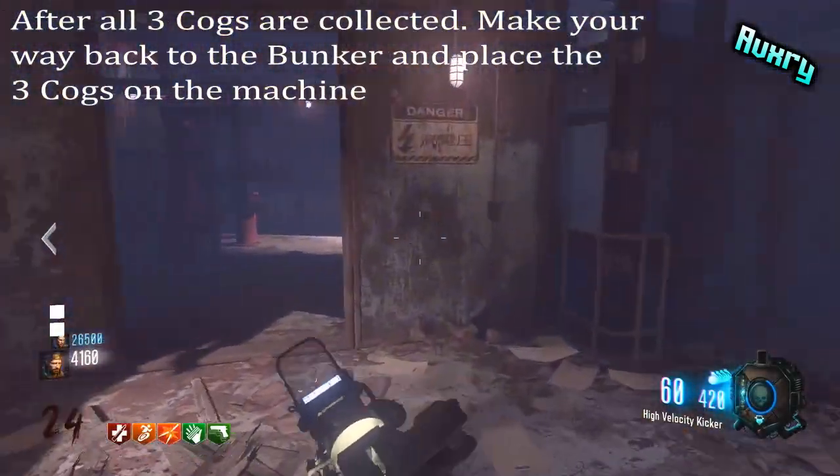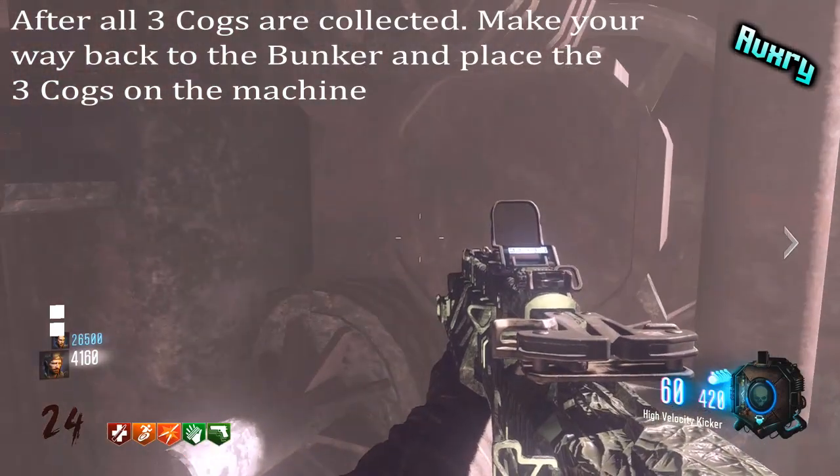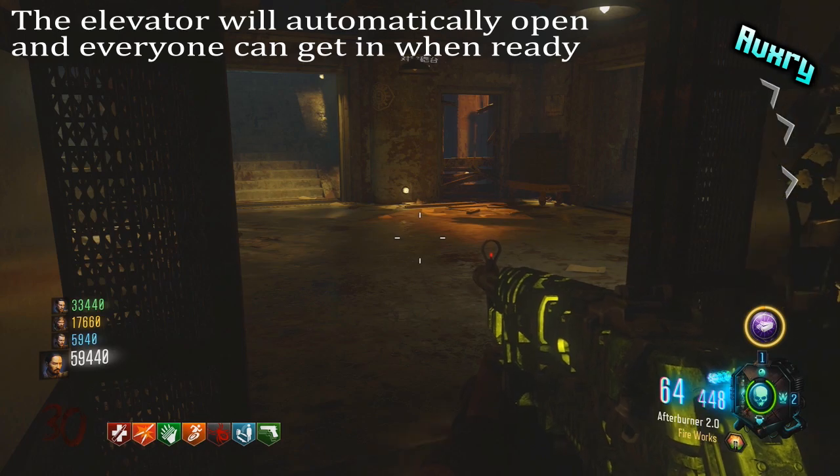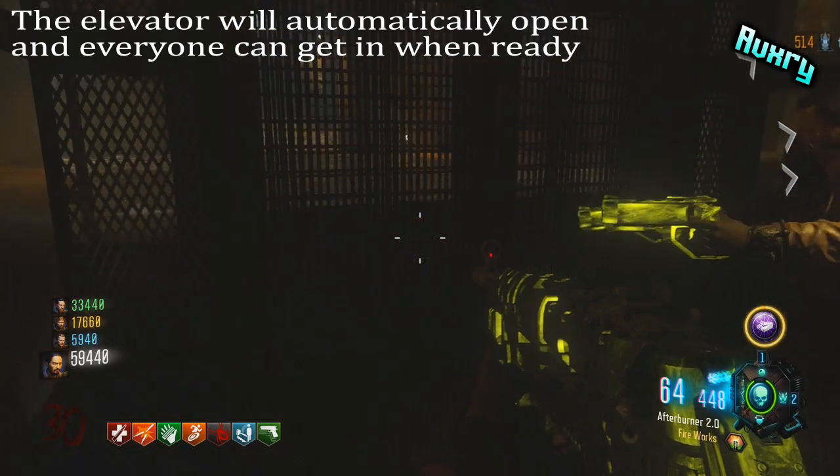Now that you've gathered all three cogs, make your way back to the bunker and go to the maintenance room. Place all three cogs down if you haven't already, and the elevator doors will open.